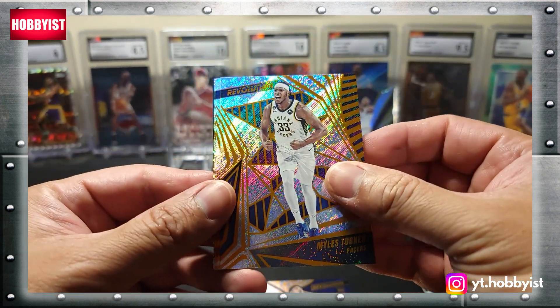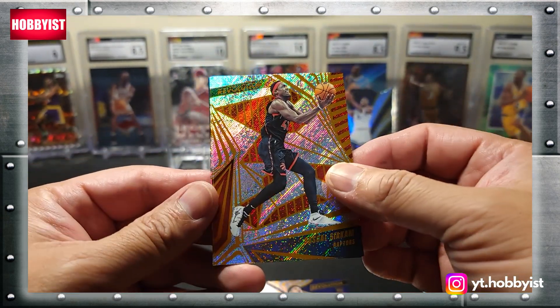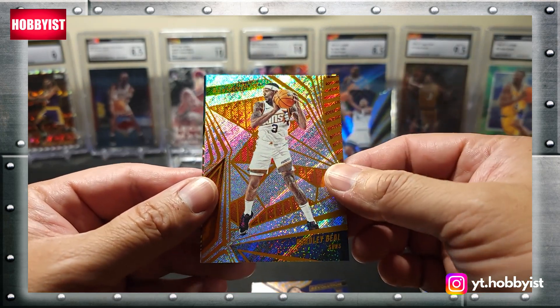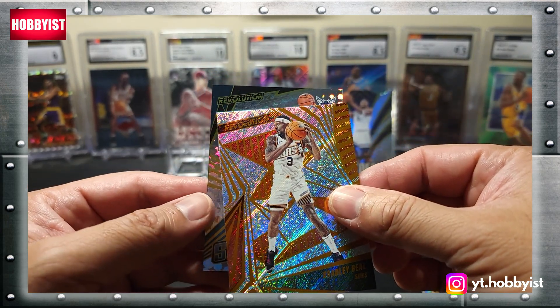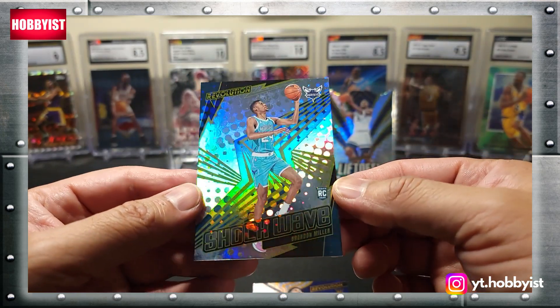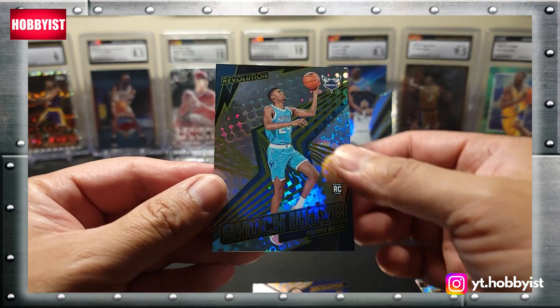Here we go — Miles Turner. I'm pretty sure we all saw the front card — Pascal Siakam, Bradley Beal, and a Shockwave Brandon Miller. Pretty nice card there.